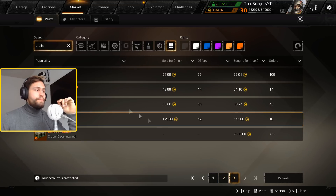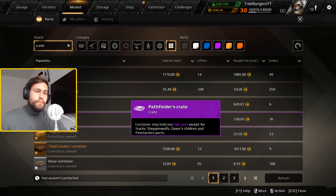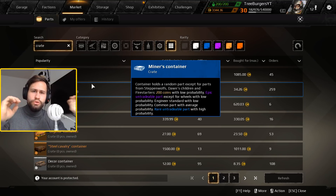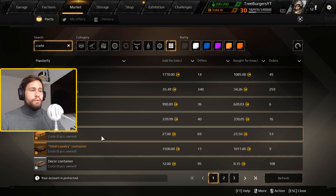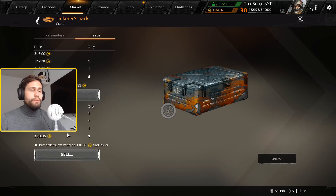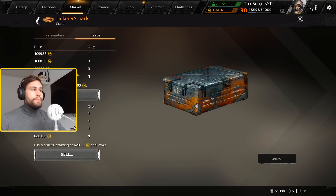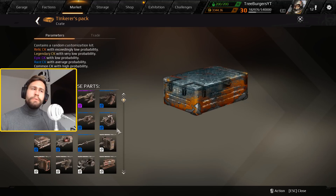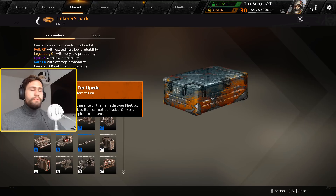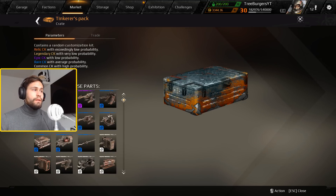There are quite a lot of different crates, some of which I don't think you can get anymore, and some are quite useless. Why are there crates in the game at all? At the moment I feel like they are super unbalanced. I haven't really seen anyone make good money on them. Back when the game started you could roll a relic from a container, but now you just have the centipede customization from the Tinkerer's Pack, which is 1,000 coins each. Someone who data-mined found that the relic drop has about a one percent chance.